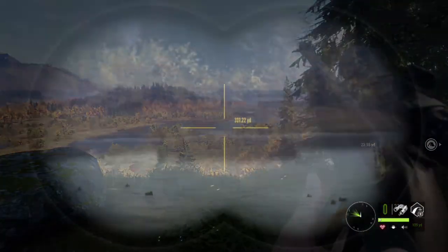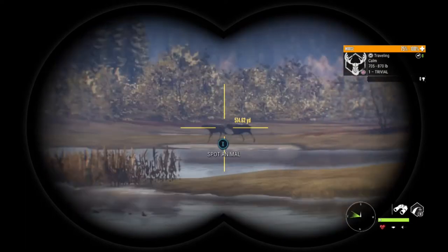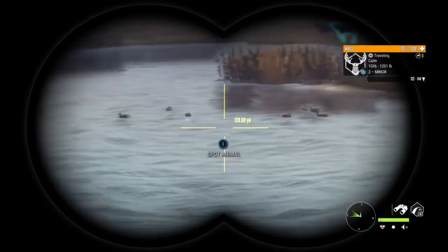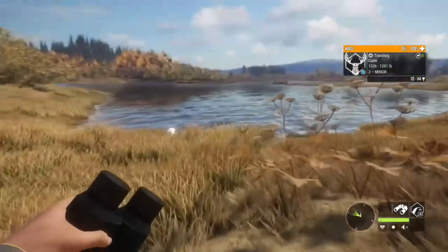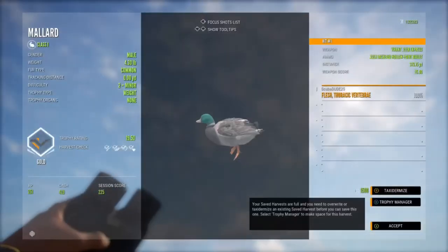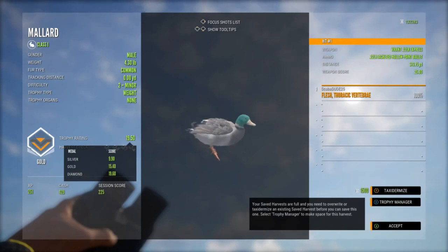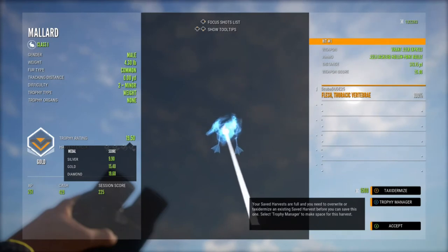Let's take a couple random shots. We got a bunch of moose crossing — make sure there's not a level five in there, that'd be awesome. Anyway, let's pick up this duck and see what he scored. 19.5 — that's really close, that's 0.1 off from diamond! Wow, if they don't make diamond at that score, it's got to be like the biggest one they can get.